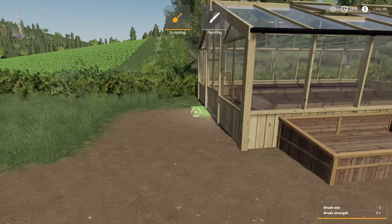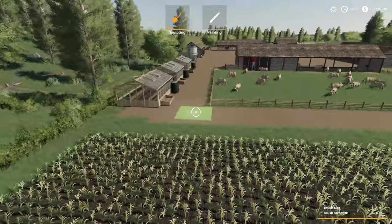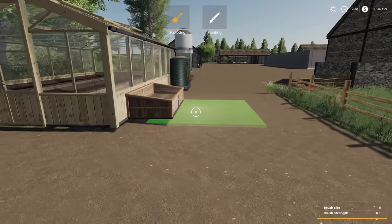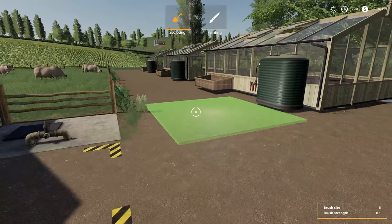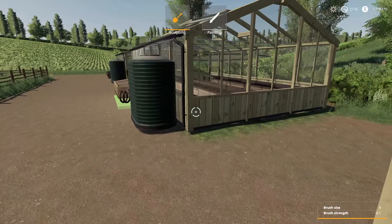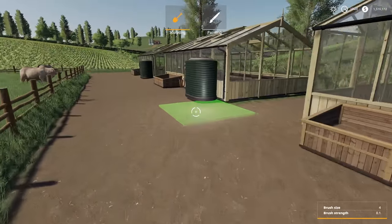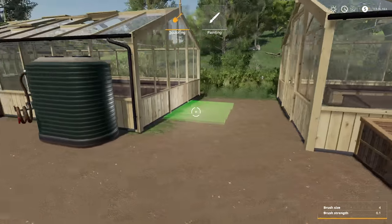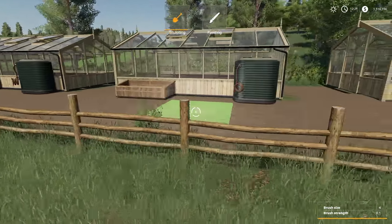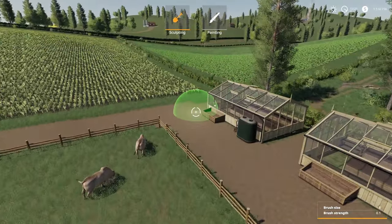There we go - brought that back down, made it a little bigger, bring it all back down. Let me know in the comments below - do you guys overdo it every once in a while? I'm going to quit messing with it. Just one little spot - bring it up, see it matches. Each one has its own height, and we'll just come through and smooth it all out. Hopefully we will have zero issues.